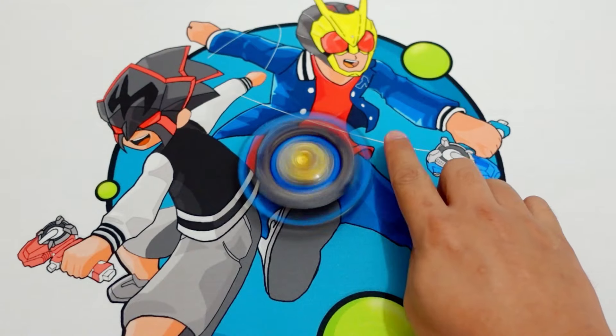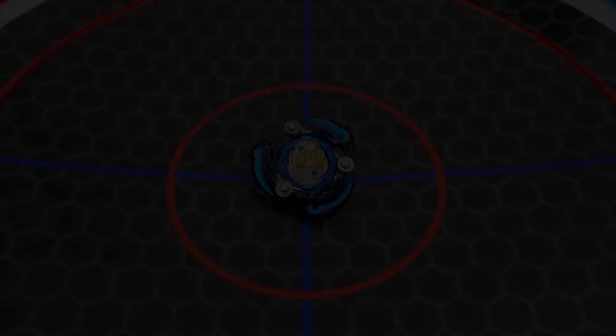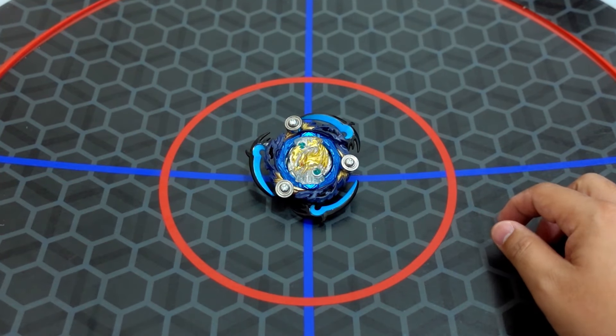Let's do some test pins and test battles now. And by the way, these are made of metal, so let's do it. Here is our Death Sighter Fafnir Beyblade mod. Let's do a test pin for this anime Beyblade Stadium first.